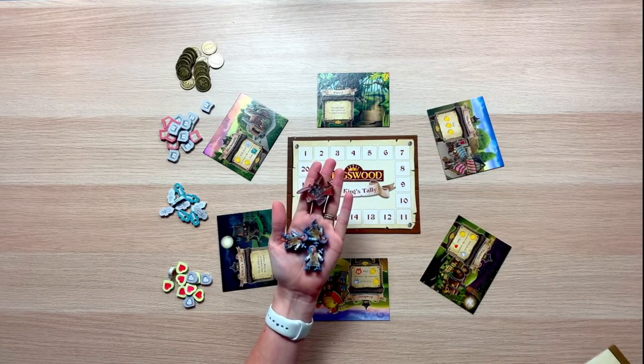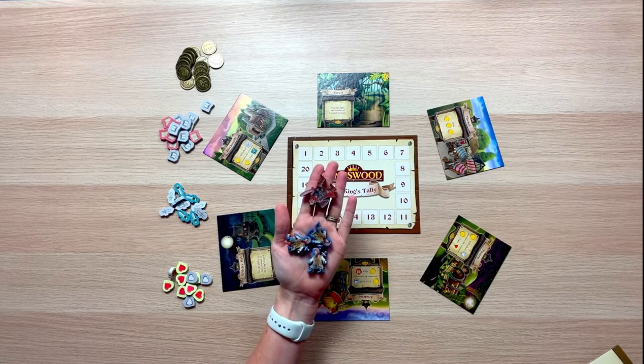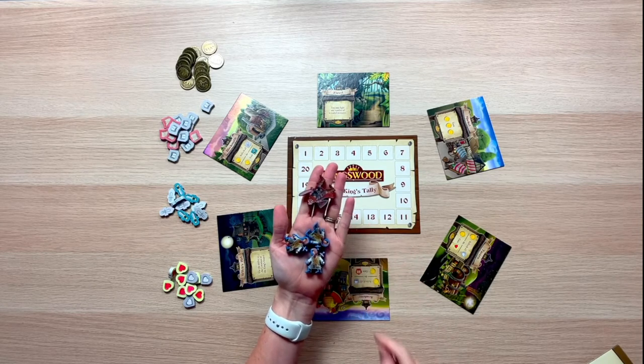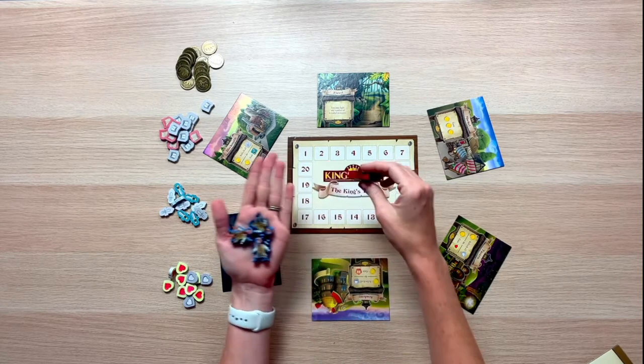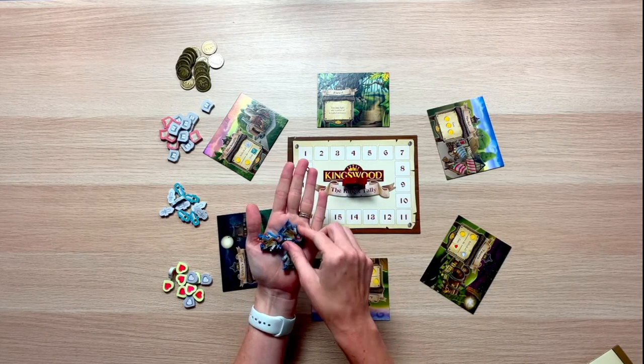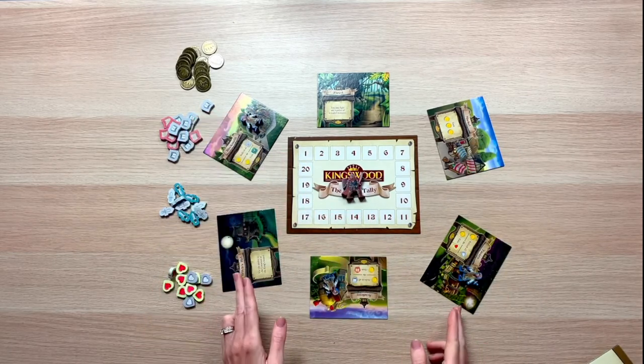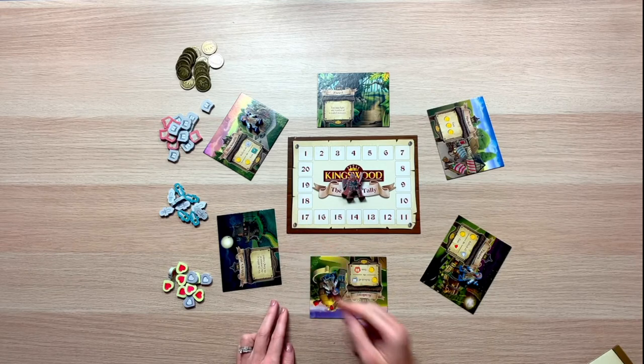Grab the meeples that come with the game. You should have three blue meeples, which are our adventure meeples, as well as a red meeple that is the Kingsguard. Go ahead and place the Kingsguard in the middle of the fame board, and place one adventurer meeple on the tavern, the market, and the blacksmith — those will be the starting locations for these particular adventurers.